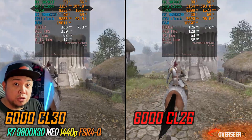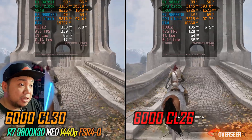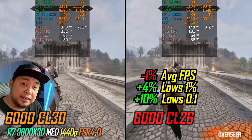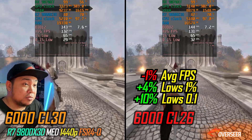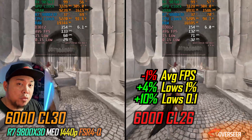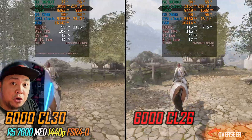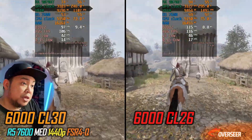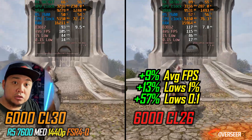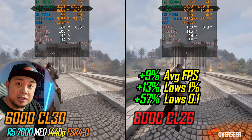Moving on to Oblivion Remastered: with our King Bank CL26 kit we actually gain better lows — the lows are actually better. This game has a lot of stutters but these RAM kits do help. When we go to our Ryzen 7600 system, look at that — we actually gain average FPS; the lows are better: 13% on the 1% lows and 57% on the 0.1% lows. Still stuttery, but much better with King Bank CL26.